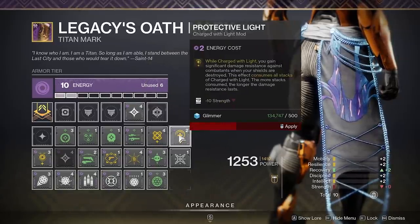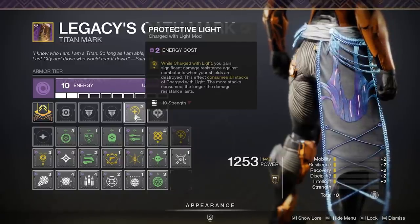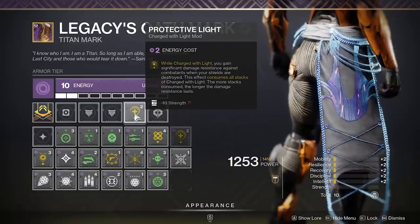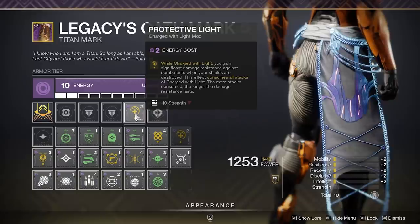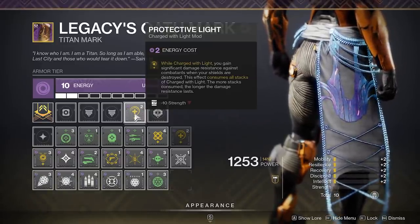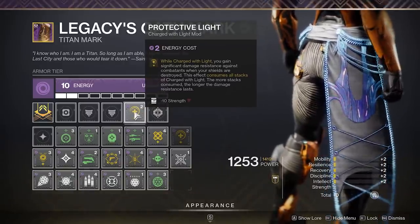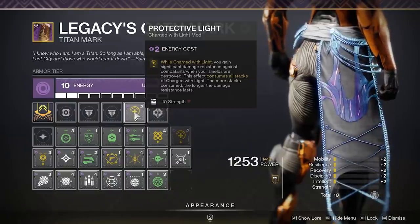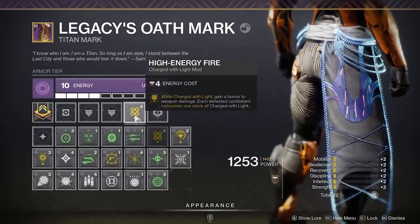How about something with a little more defense in mind? Well, you're going to want Protective Light, which is only accessible on Void Armor. Protective Light will trigger if you have Charged with Light stacks and if your shield breaks, giving you a massive 50% damage resistance buff for a duration based on how much charge you had. This is one of the few damage reduction effects in the game that I believe you can actually feel and is incredibly good in higher tier content, like Legend, Master or GM content. For day to day stuff like the strike playlist though, I really don't think this is that important.